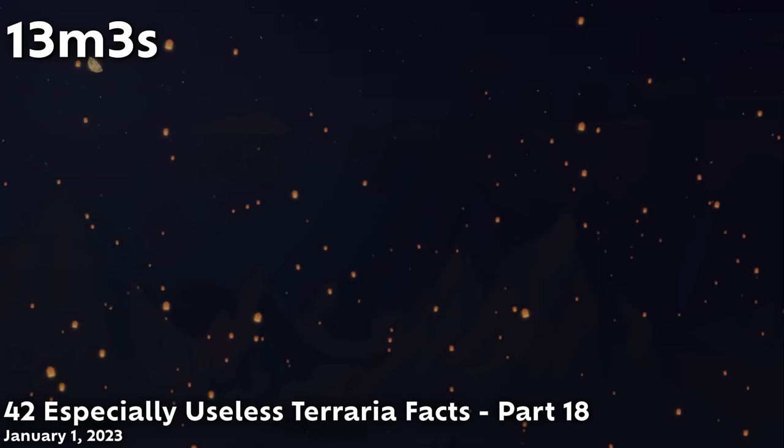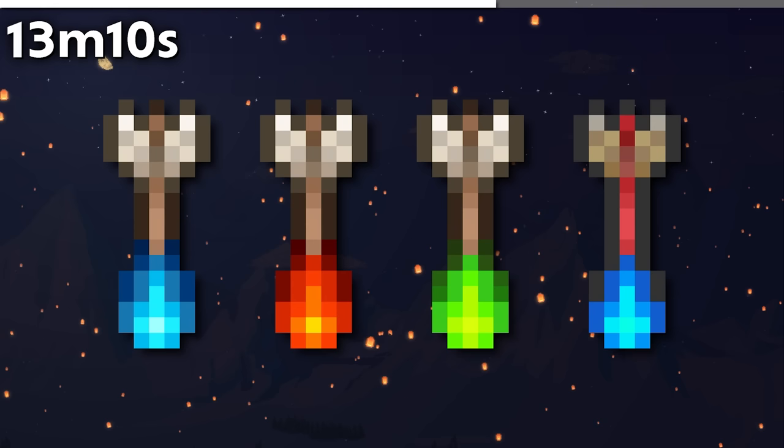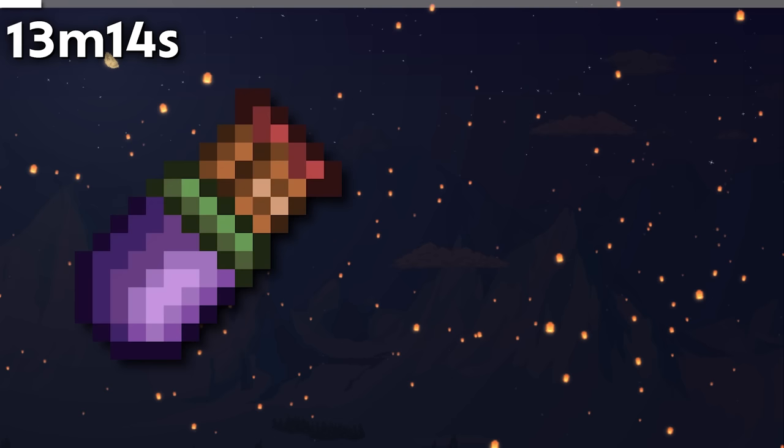All arrows that inflict a burning debuff — whether frostburn, on fire, or cursed flames — show a backwards burning flame instead of an arrowhead on their sprite.